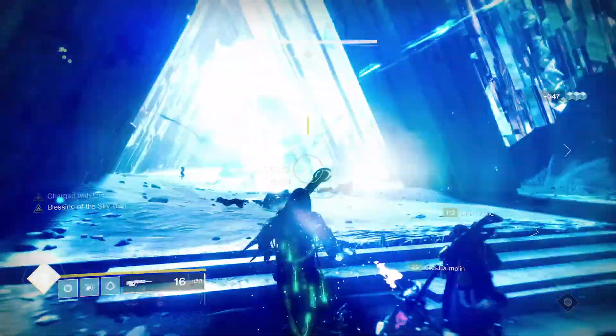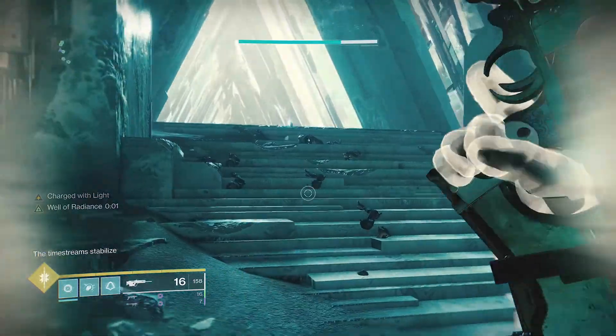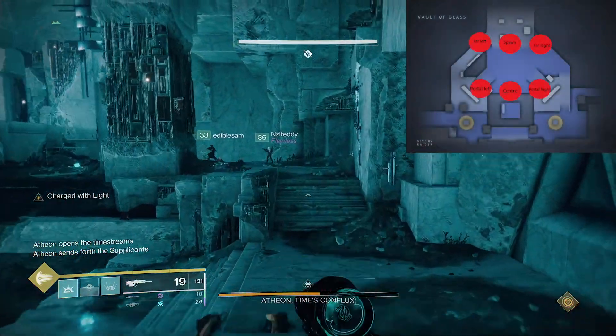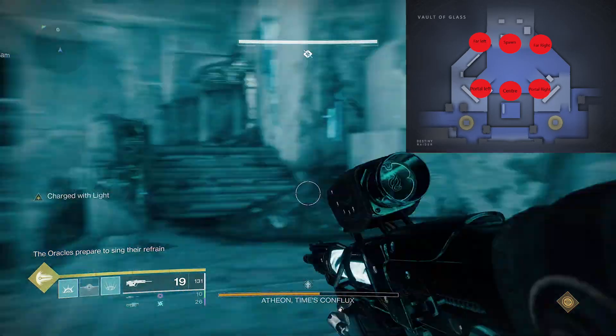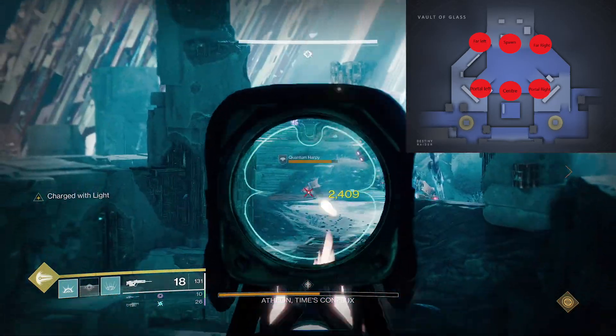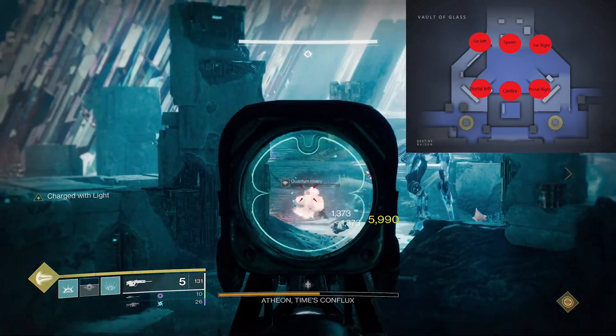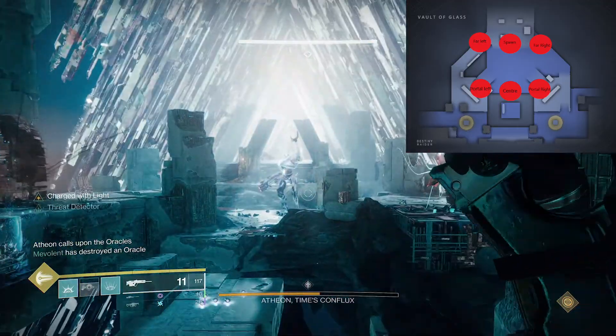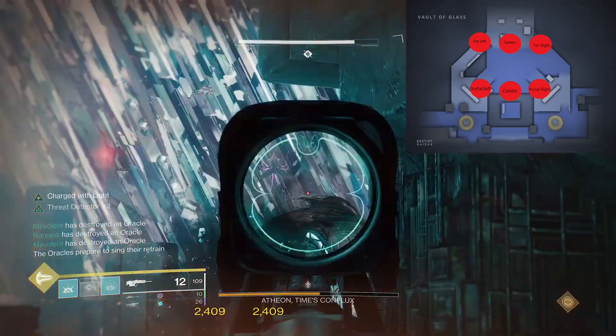Straight to the point — the only thing that will most likely make you wipe is the oracles in this encounter. A graphic on screen depicts callouts that will make or break your encounter with Atheon. There are six oracles in total. The callouts we used are: portal left, portal right, and middle for the ones nearest to the players reading; and far left, far right, and spawn for the furthest ones. Atheon will spawn at the beginning of the encounter. Split into two groups of three and go to the plates from the previous encounter. Atheon will randomly teleport three players to either Mars or Venus. The teleported players call out where they were sent; based on this, the team still with Atheon caps the left or right plate — Mars and Venus respectively. Oracles in the Atheon area will spawn in the sky, and the Atheon team calls them out in sequence based on the graphic on screen.